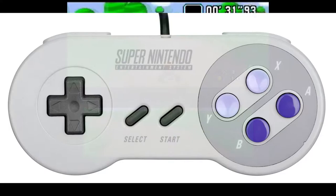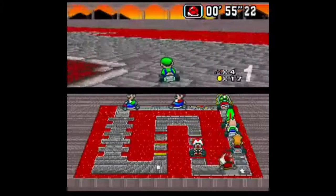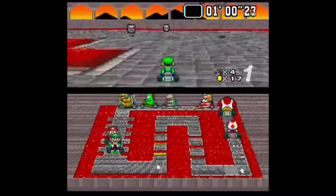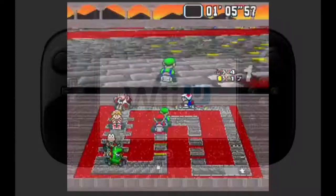First to pop all balloons wins. The controls for this game are very easy. You hold B to accelerate and rocket start, for those of you who don't know how to do that. You hold A to use items. Start is pause, select is to switch the view, and of course the directional pad is to steer. X is to switch the view as well, and Y is to brake. L and R are to drift, which comes in handy.